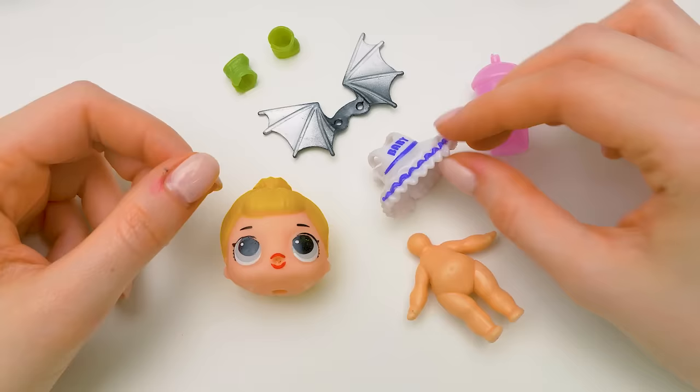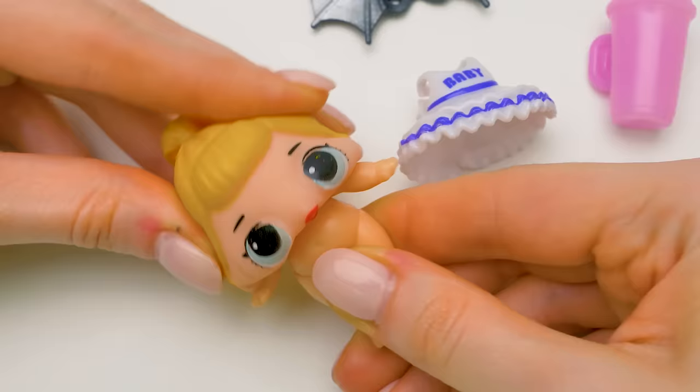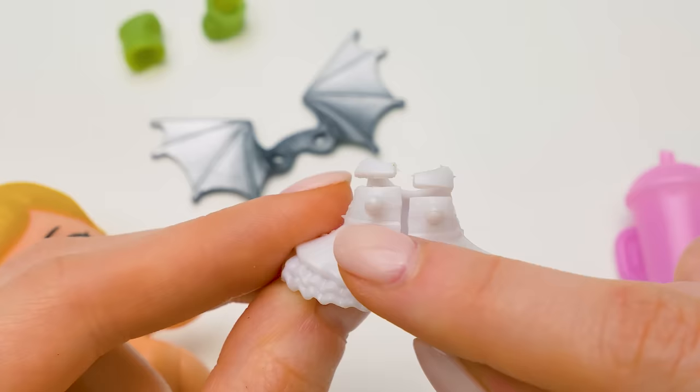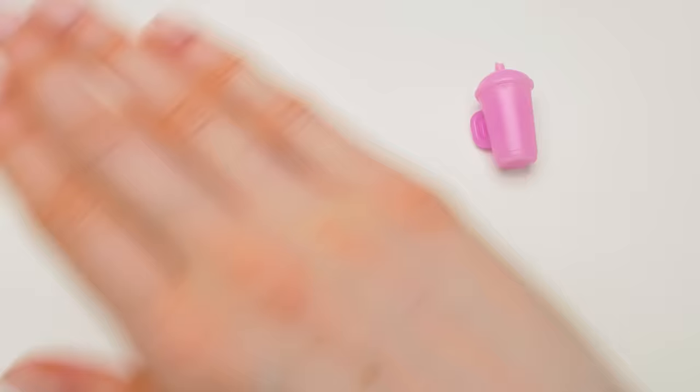There's a whole set here. The head is separated as usual, and all the surprises are in one package altogether. Let's connect the head to the body. Done! We also have a bottle here — it can be squeezed. Here's also a dress with ruffles and the word 'baby.' And on the back, there are special pieces to attach the bat wings. The color combination leaves much to be desired, but the wings are quite unique.